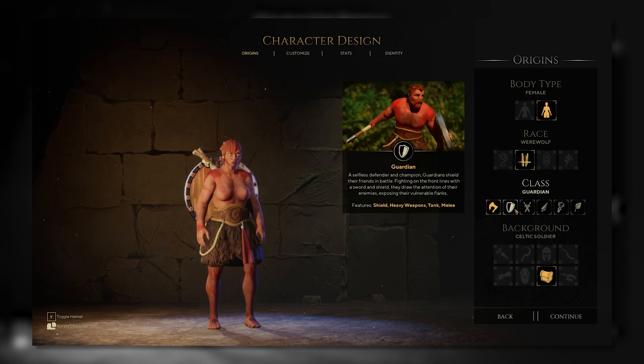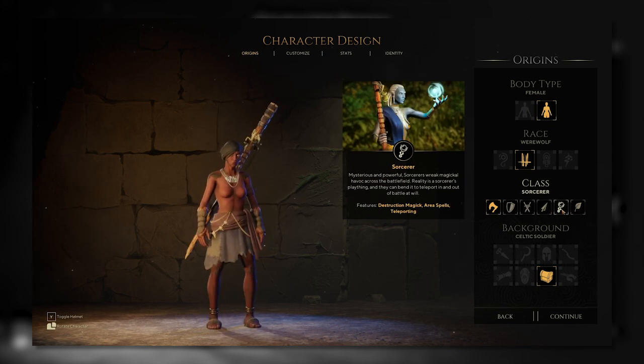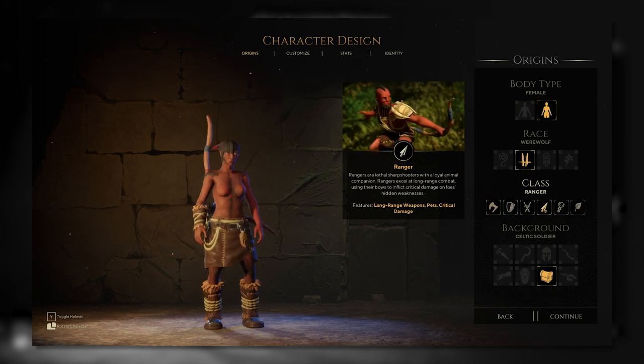I'm not sure how I didn't realize this, but it's the same for all races — they all have different bodies per class. It's kind of a nice thing to do, but at the end of the day it probably would have been better if they gave you this as an actual customization option rather than having it locked to class choices.